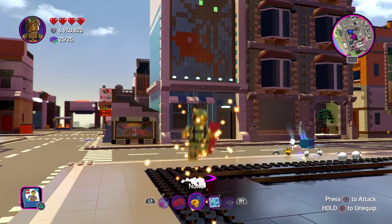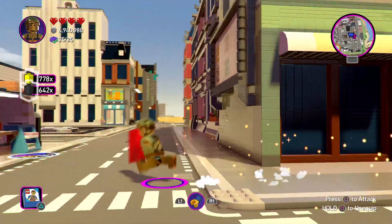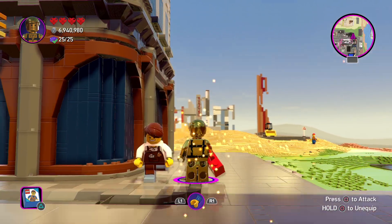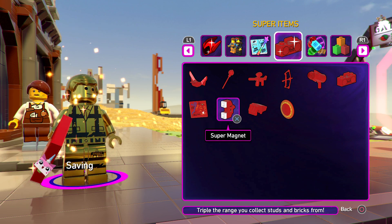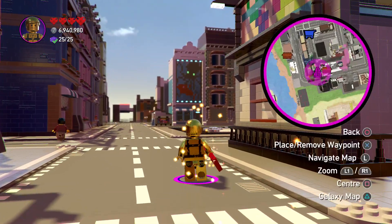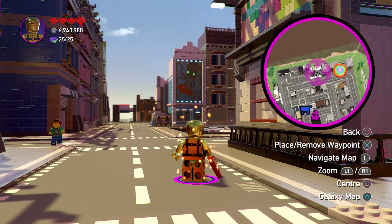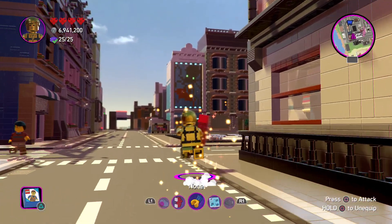We have the Super Boom Box, which just plays an awesome beat. Let's go find some people — they do the jiggly jag! Look at that, Larry the Barista is dancing to some sick beats. Then the Super Map is pretty self-explanatory — it marks the way to relic chests. On the mini-map you can see the chests that are not yet located. If you take it away, they disappear.